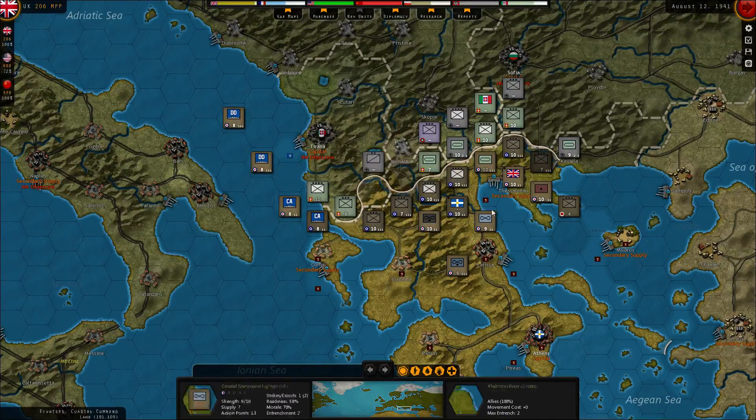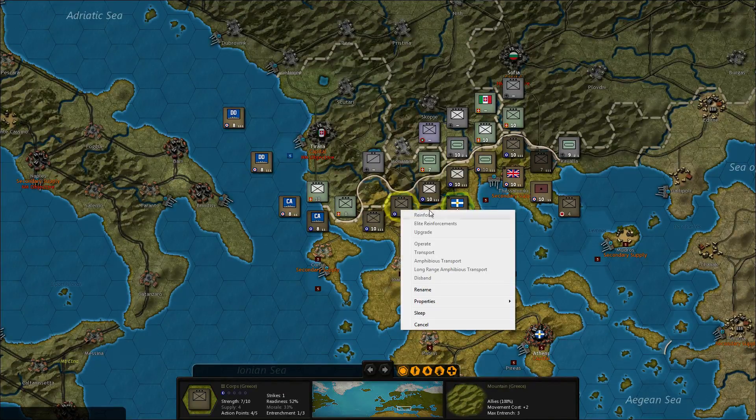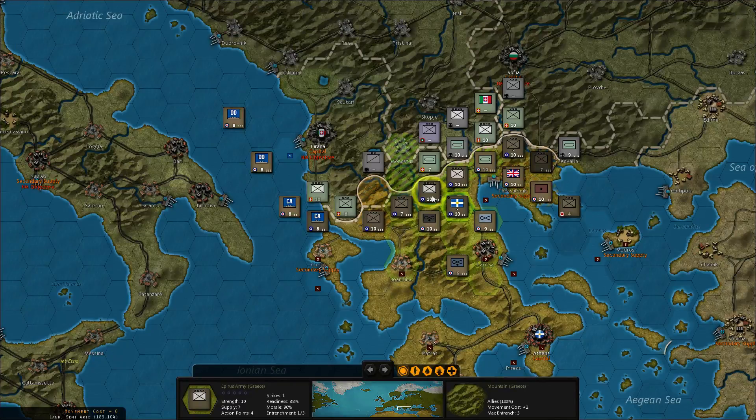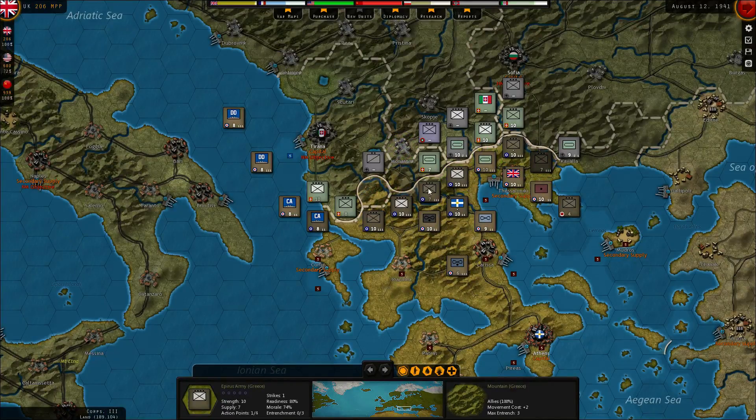This one cannot reinforce — why not? Supply here is only four, five, seven. I guess I can move the Greek headquarter over here, because the Greeks are all on this side. There's also those two. Not being able to reinforce — that's really bad. I'll just switch them around and then reinforce it next turn.